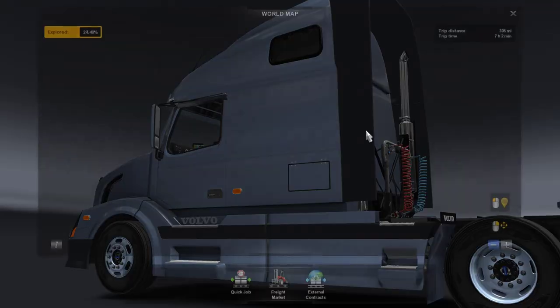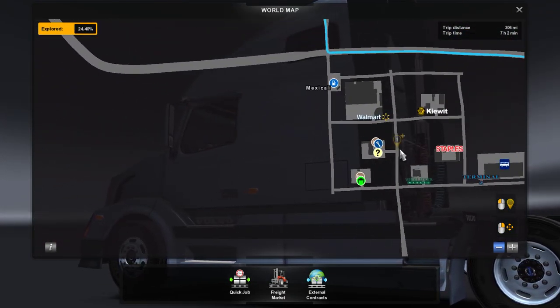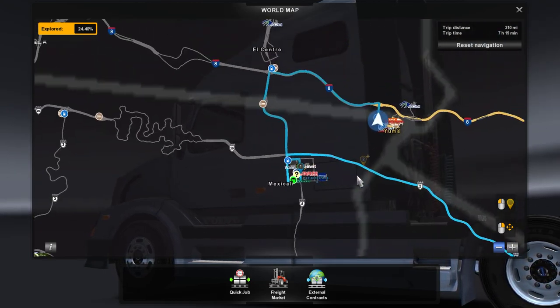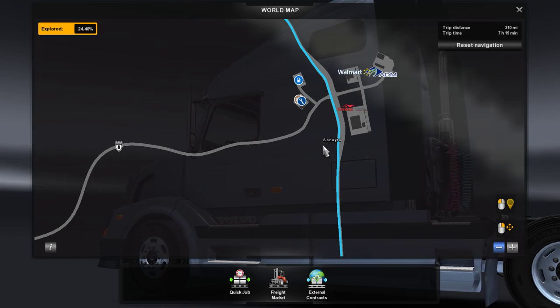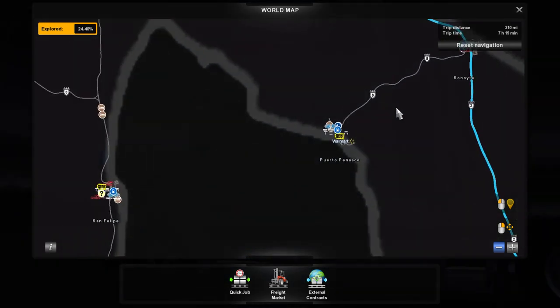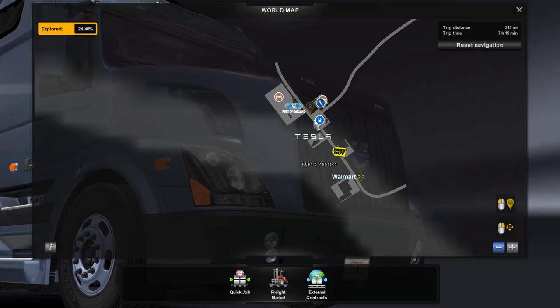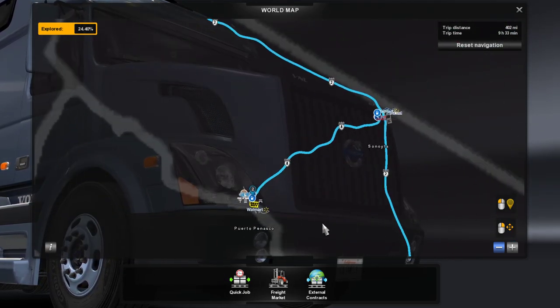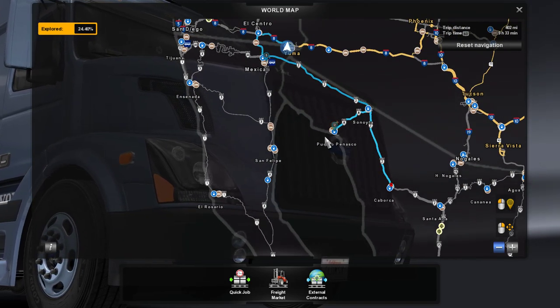We'll have to reroute slightly to go around here. The plan is to explore Mexicali, Sonoyta, and Puerto Penasco — that's pretty interesting. Let's explore that as well. Then on to Caborca.